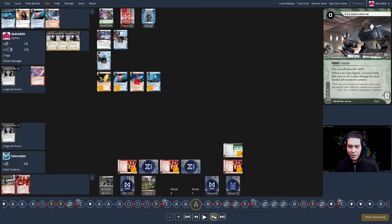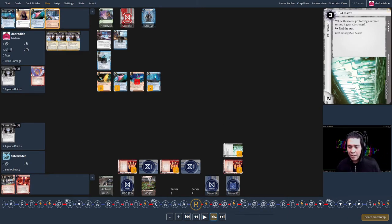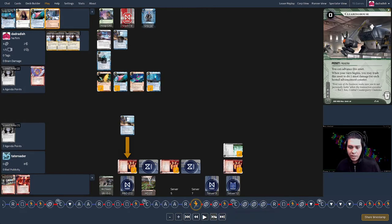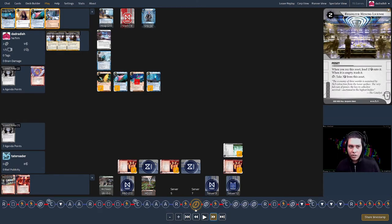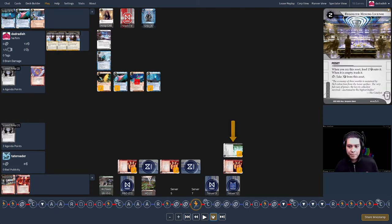Corp turn sixteen: advancing the Clearinghouse again, making it very threatening, forcing me to have the money to get in. To keep the game going, I have to run it. I want a successful run first so Marjohn is too expensive, so I Red Team run RnD — in the back of my mind a 5/3 would end the game, but I whiff. Second click: take Penny Shaver money to nine credits. Third click: play Sure Gamble. Then I run and make it through — finally trashing Clearinghouse for three.